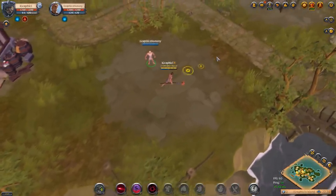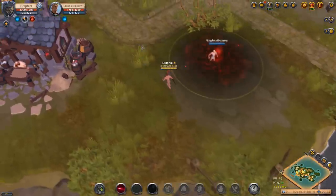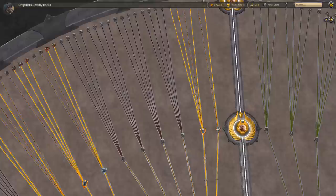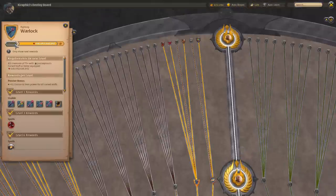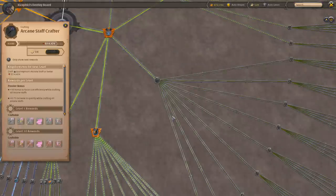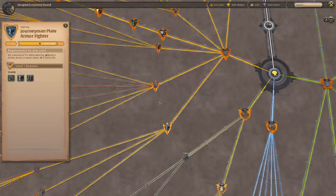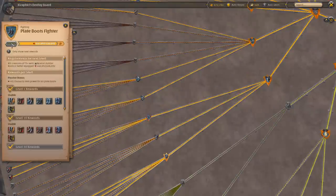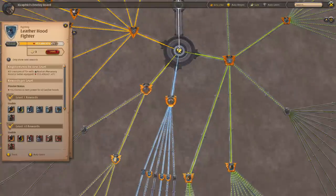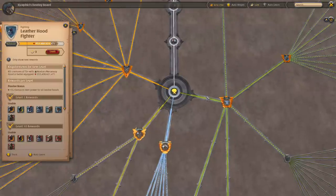That's the cursed staffs overview for today. We're going to be going over all items eventually in Albion Online, so stick around as we work through everything. I'm starting with items I know well — cursed staffs being something I have 100 out of 100 mastery in. I need to get more experience with crafting before covering that side of things. We'll continue with weapons, armor, and all the other gear as we go through more overviews.